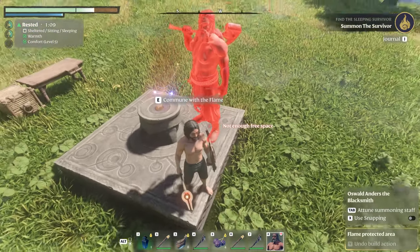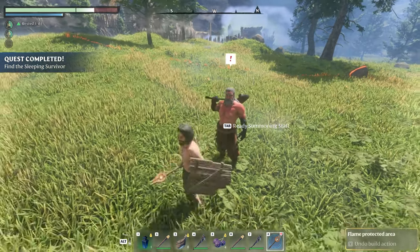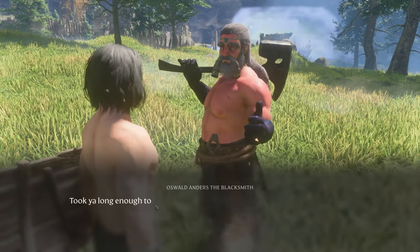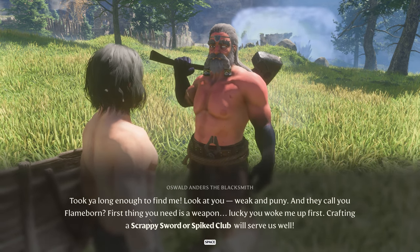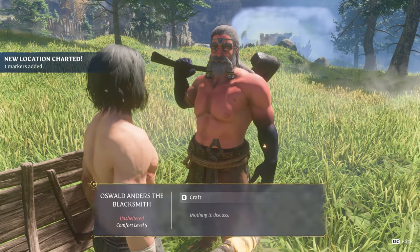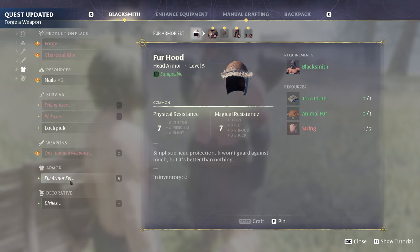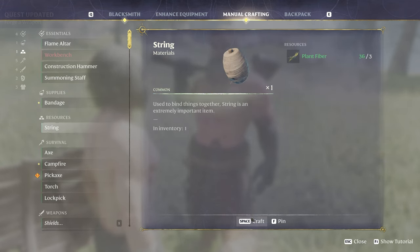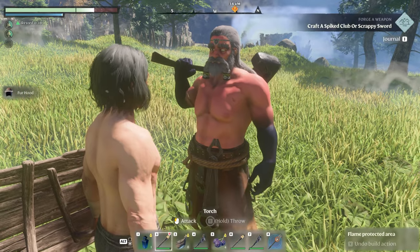Tab to ready the summoning staff — bring in Oswald! Boom, what's up man! We have a friend. Talking, craft, craft first gear. Took you long enough to find me — look at you, weak and puny. This dude's huge, he's got a messed up eye though. Where's the flame born? First thing you need is a weapon — lucky you woke me up first. Crafting a scrappy sword or spike club.